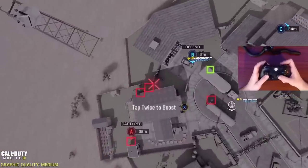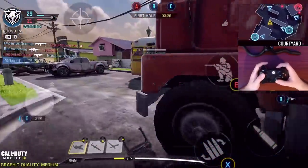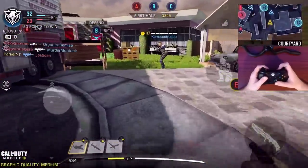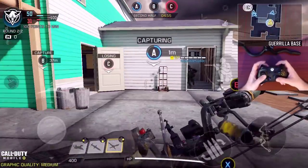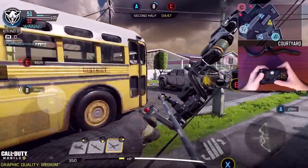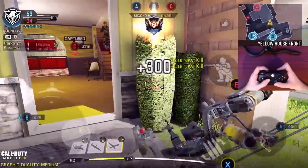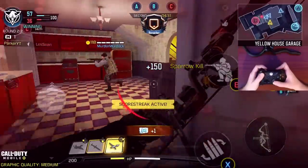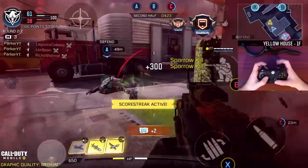Predator missile coming in hot — get that double. I'll toss up a UAV. I almost have my specialist ready. I got one of them but I'm completely out of ammo. We're gonna use our sparrow class and call it in. I'm really interested to see what the movement of this is gonna be like. This is a really cool experience — controller support is only gonna get better from this point moving forward. If they can make this at least 20% better, controller support will probably eventually be a really smooth experience.